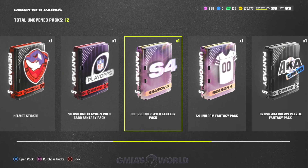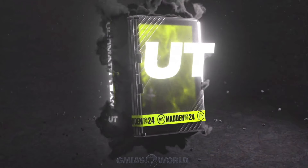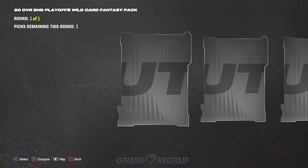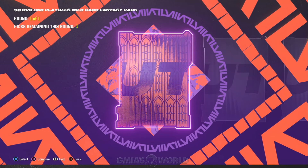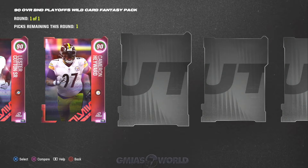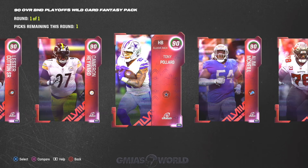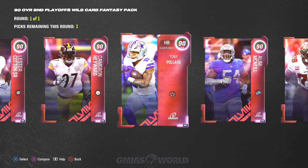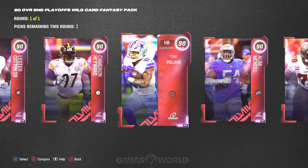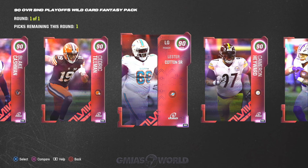So if you guys started off from the beginning and you do have this pack right here, it has been told to me that you can still upgrade the players regardless if the team wins or not. It's just going to cost you more training. So if you were to pick one of these players that did not advance — let's say, for instance, the Cowboys — you would still be able to upgrade Tony Pollard as the weeks go on. It would just cost you more training. Same thing with Cameron Hayward and also Lester Cotton.